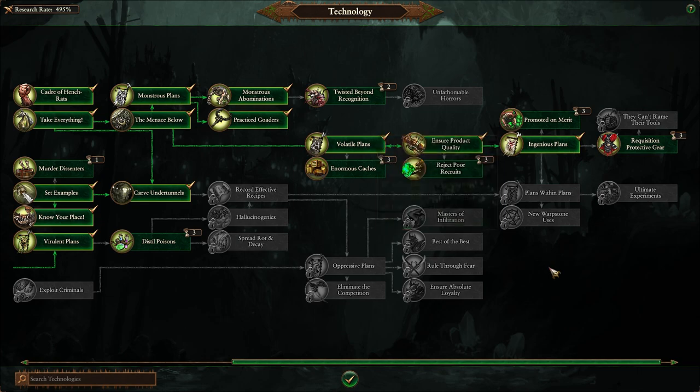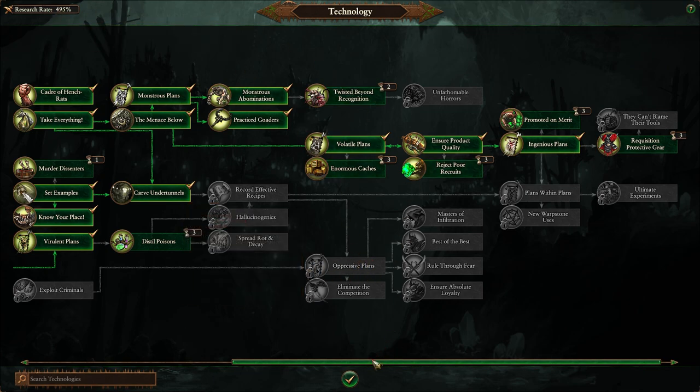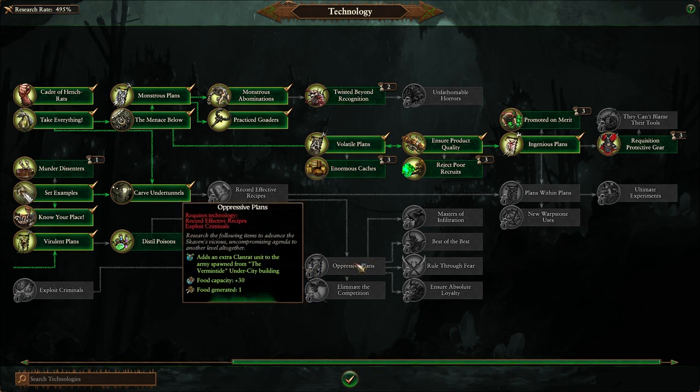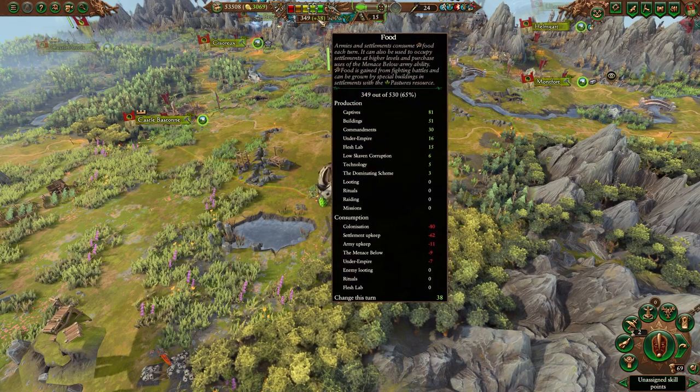Plans Within Plans gives the same thing. Oppressive Plans over here is plus 30. These are free capacities — they're very easy to get, I think they're one turn regardless of your research rate. So you want to run down those particular avenues to get those so that you can increase your food capacity, because this is your ability to expand quickly.